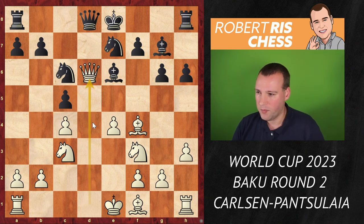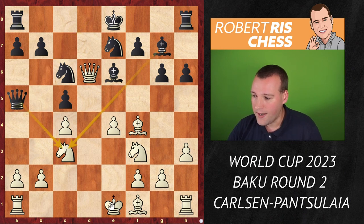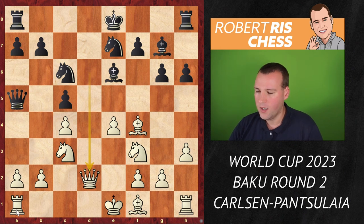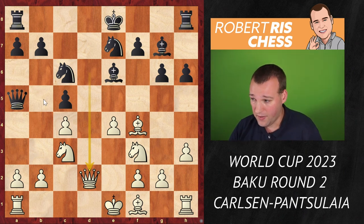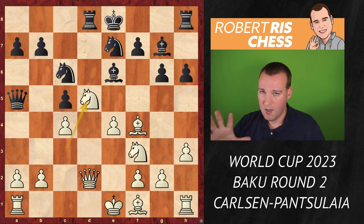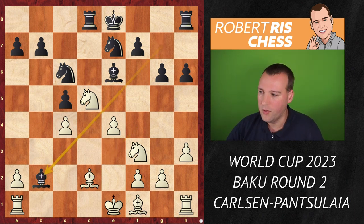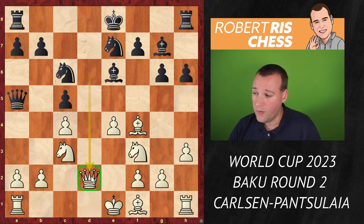White captures the pawn — the principled move — and swapping queens would make white's life much easier. But Pansulaya brings the queen to a5, intending to take on c3 twice when the king on e1 and the rook on a1 would be hanging. So white quickly drops back with the queen. White is a pawn up, but black gets some small initiative with pieces and has interesting moves to gain tempos — for instance, rook d8 attacking the queen. But white's plan is to play knight e5, neutralizing all of black's play.